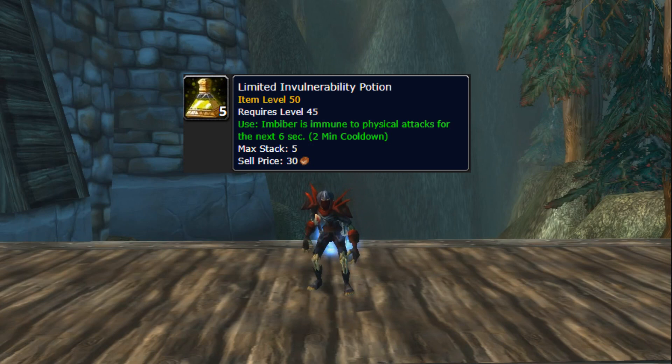My next tip is about the Limited Invulnerability Potion. If you're fighting a class that uses one of these potions — which makes them immune to physical attacks for six seconds — you can actually use your Blind on them, because Blind is considered a poison, so you will be able to blind them even if they pop this potion.